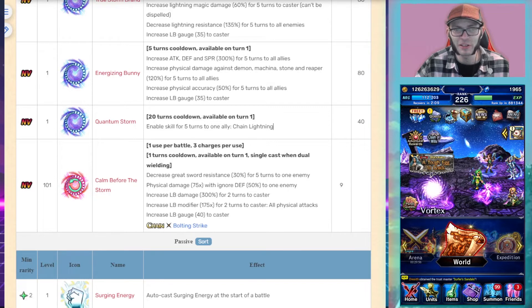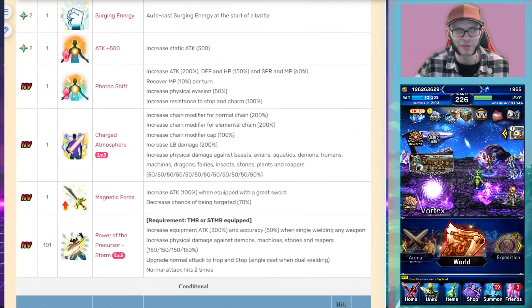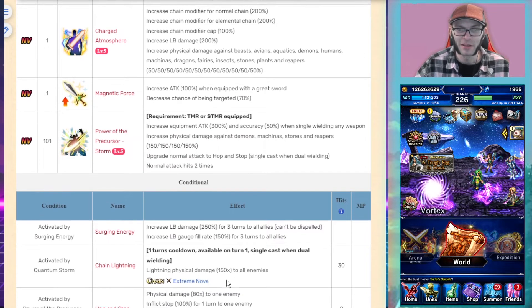She has a cooldown skill — Chain Lightning — on a 20-turn cooldown that imbues an ally with Chain Lightning for five turns. Chain Lightning is an Extreme Nova chain. So if you don't get the materia from the story event, you can still use this skill to give somebody else Extreme Nova chaining.